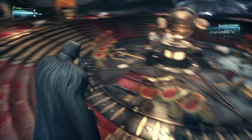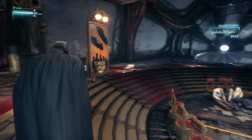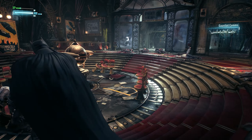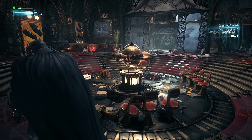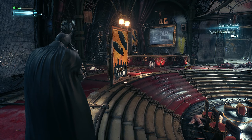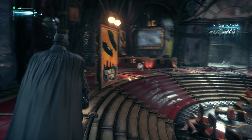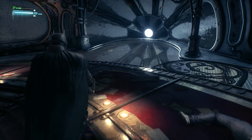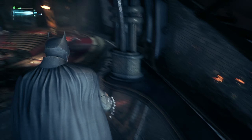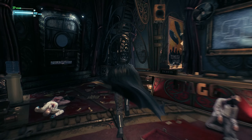Scarecrow's forces have moved through this place killing everyone. They must be there for a reason. What are they planning? Barbara's the priority. You have the chance to end this now — capture Scarecrow and you can save the whole city. I wonder if Barbara is here. Knowing Scarecrow, he probably has her in a separate area.